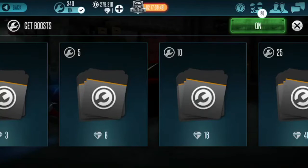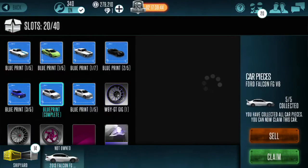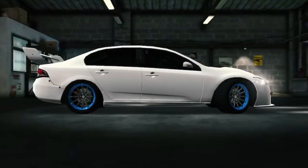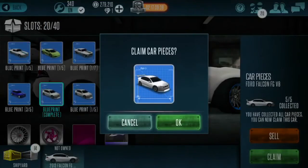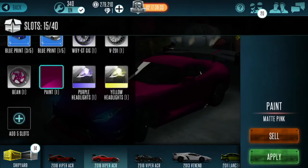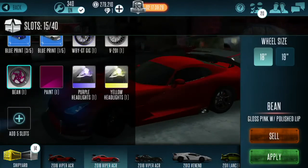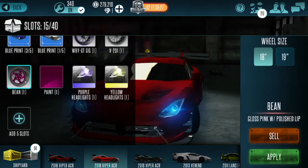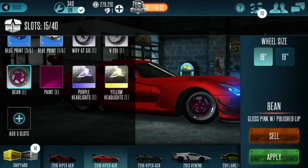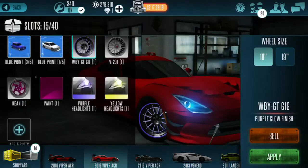We did get the FG V8 car, which comes with those first-place rims — pretty cool. I know the 50 tune for that car so I'll keep it. The paint is matte. We got these rims too, and I can see what they look like — that's pretty cool. And we got purple headlights, which is freaking awesome. We can make a whole set of a car right now.